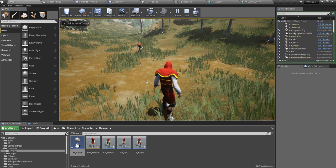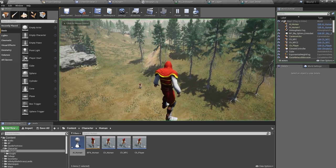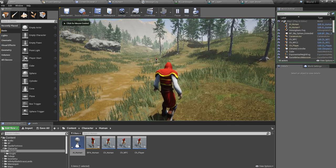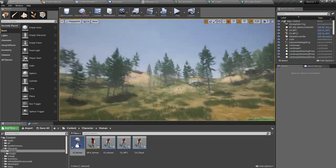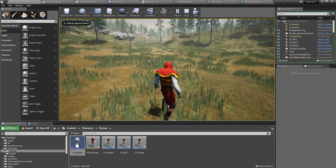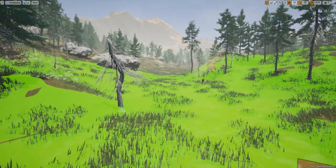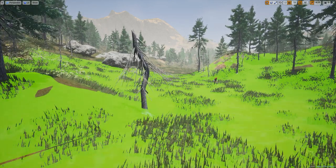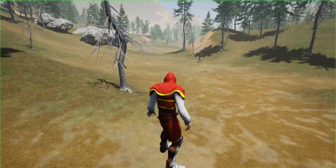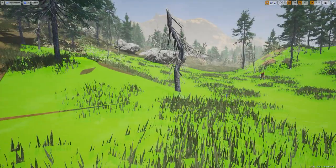Now the character can reach our location. Last time it didn't work because I was above ground and the character can't reach a place above the ground. When I spawn somewhere on the ground it can reach my location. But when I am outside the green navigation area, the character stays still because it can't find a path to the player's location. When I'm inside the green area the NPC character comes to us.